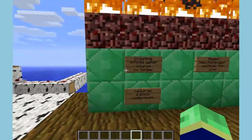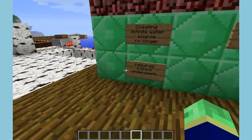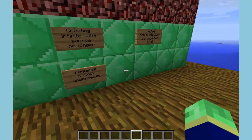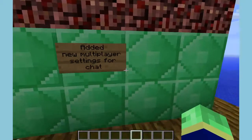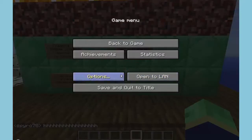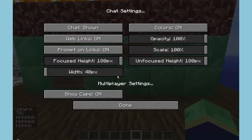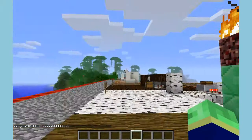Last but not least, creating an infinite water source no longer requires a block underneath, so you can't ruin lakes and rivers with buckets. They also added new multiplayer settings for chat — if you open up options and go to multiplayer settings, you can change the width and the scale of the chat, so now it can be really tiny.